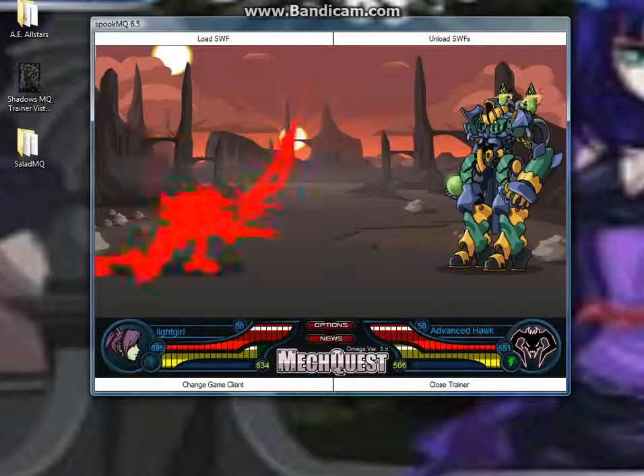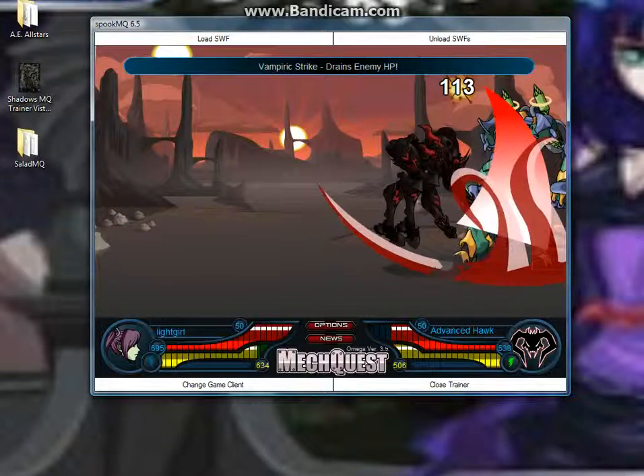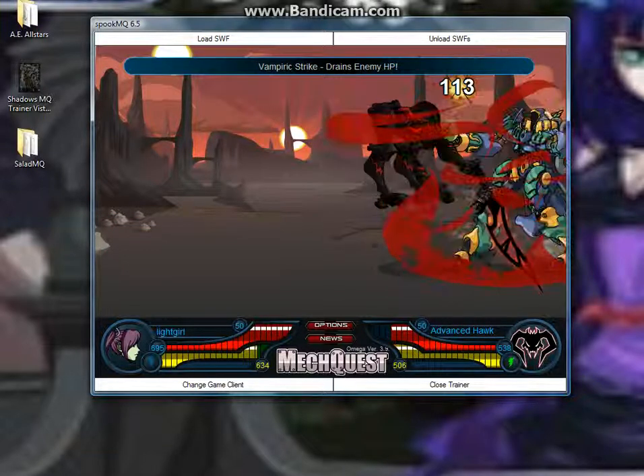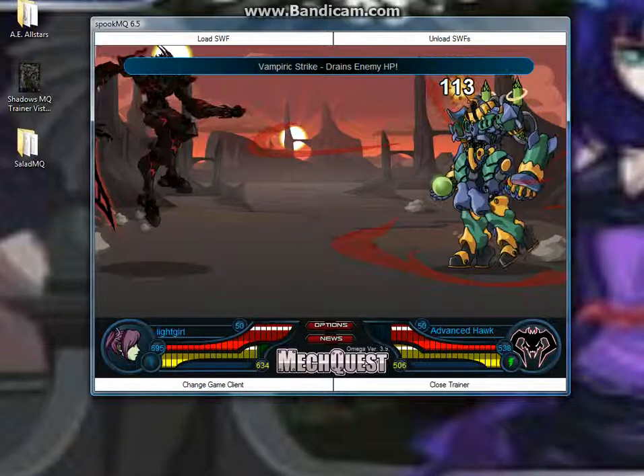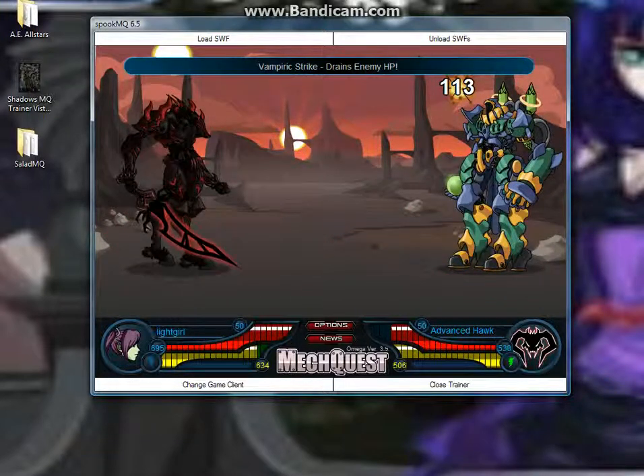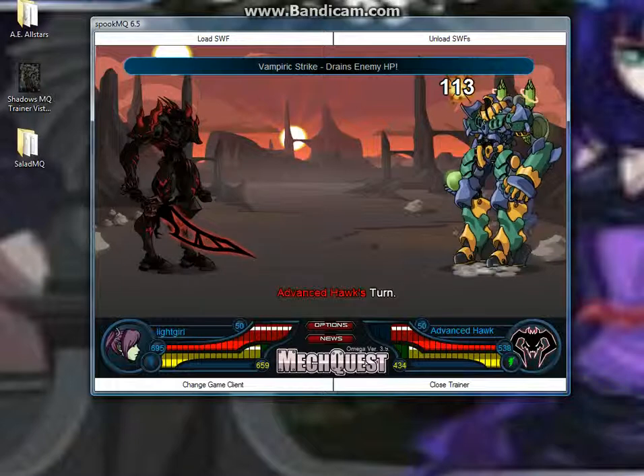Let's start with the Doom Blink. As you see, it drains enemy — Vampiric Strike drains enemy LHP. He can be pretty powerful, depending on your attacks.